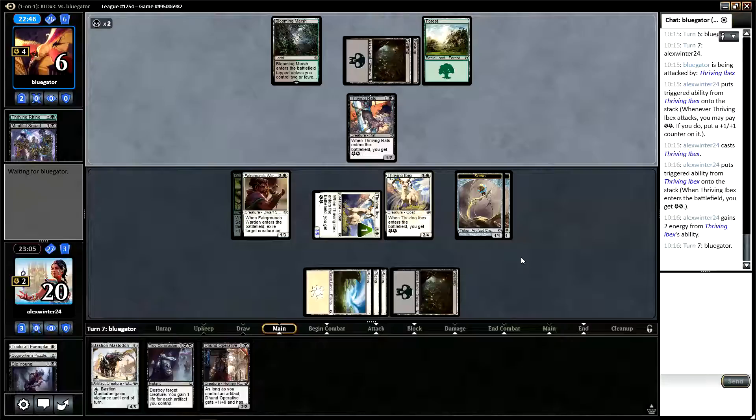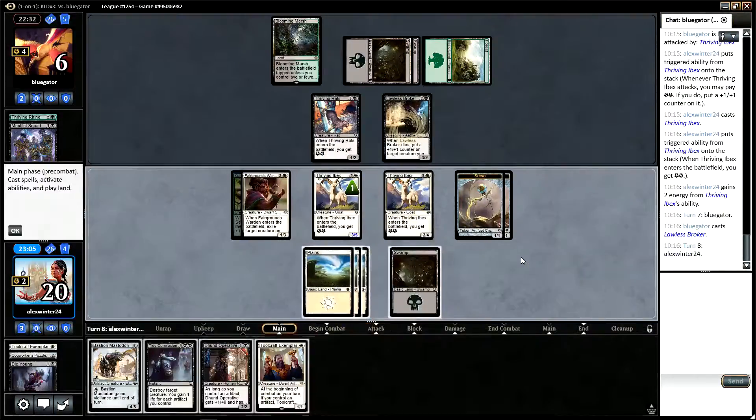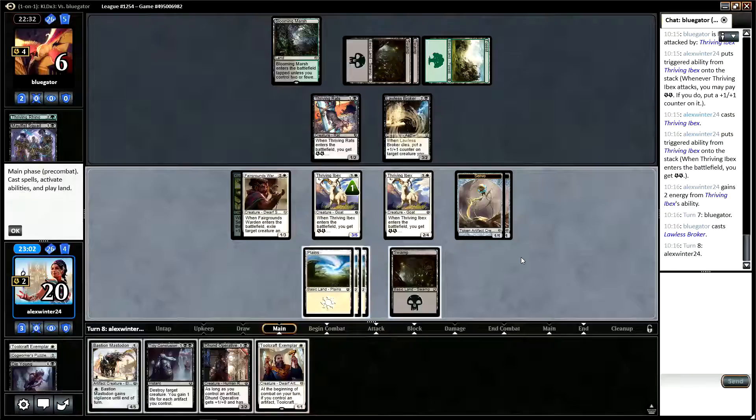So I think potentially we could have lethal next turn. Draw a Swamp, get to remove a creature, attack with everything, get in for six. That is not a Swamp. So I guess we attack with both Ibex and make a four-six and a two-four.